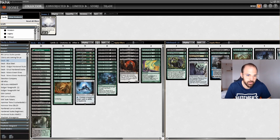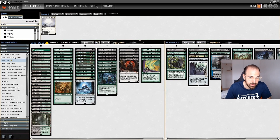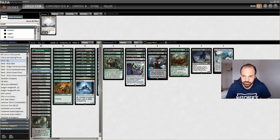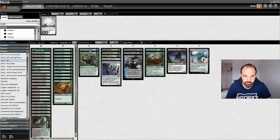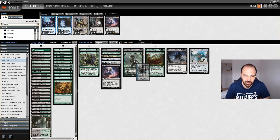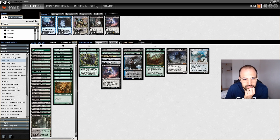Hello everyone! Today we're playing some Yawgmoth. We're trying to play two Cauldron Familiar — I think that would be kind of cool. I like the main deck as it is, and I was thinking of making a change in the sideboard: I want to play a Thopter rather than... I saw some decks playing like a Leyline of the Void. I wanted to play a Collector Ouphe. It just feels that Collector Ouphe is really, really good right now.